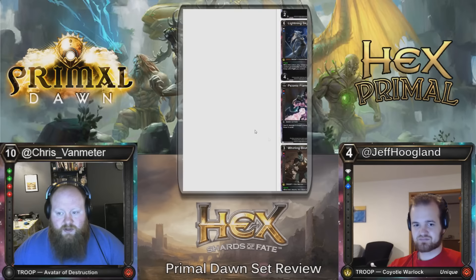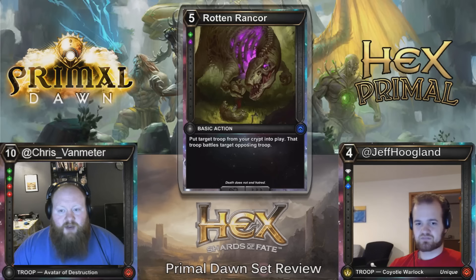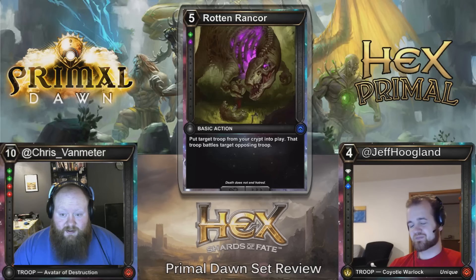Here we have a real sweet card — Rotten Rancor, five costs, Blood Wild: put target troop from your crypt into play, that troop battles target opposing troop. We turned something into a fight dino. This is just a snap first pick in limited, and if there becomes a reanimator-style deck I think this card is in it. This card is important for Constructed just because it's essentially a fifth through eighth copy of Rise Again — being able to play eight reanimate spells is something you're looking for.